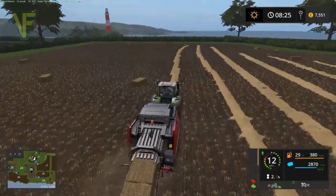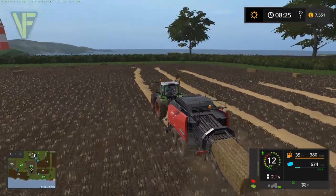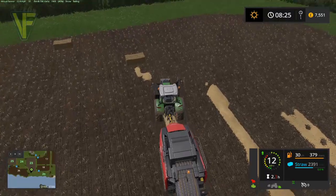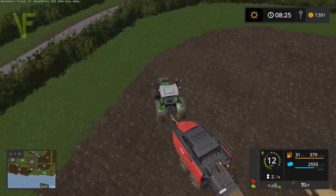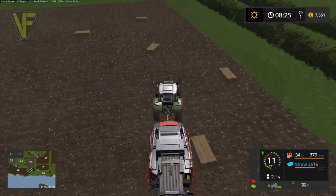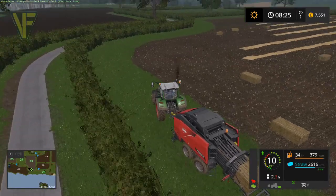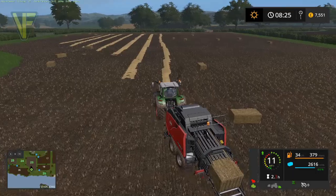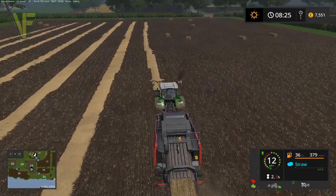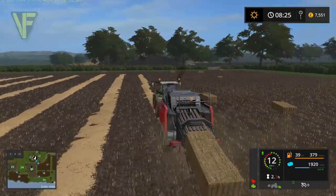The whole point of everything we're doing at the moment is to build towards the animals. We're going to need to do some more harvesting, including some forage harvesting — although I've been doing that mainly in live streams on this map. Field 20 is fairly small but will be perfect for creating hay bales, which will be fantastic. And we've got a few fields around here that need plowing as well, so we will do some plowing at some point.